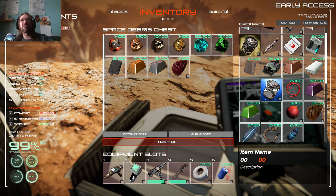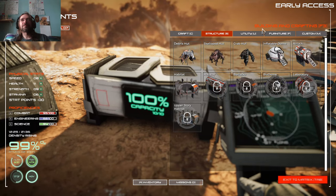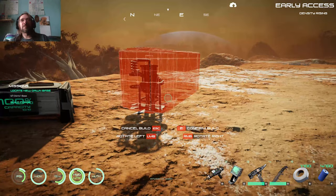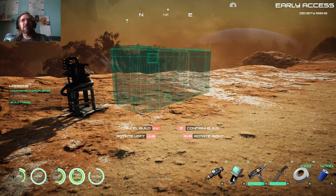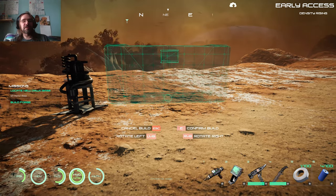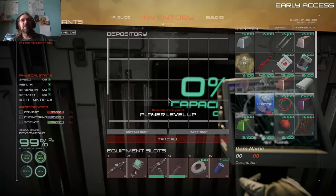Can we build another storage unit? Utility — let's see what's here. We can. This will be better — we want a little bit more storage so we can drop some of the stuff off. Rotate. We'll put that right there. Nice. Much better.